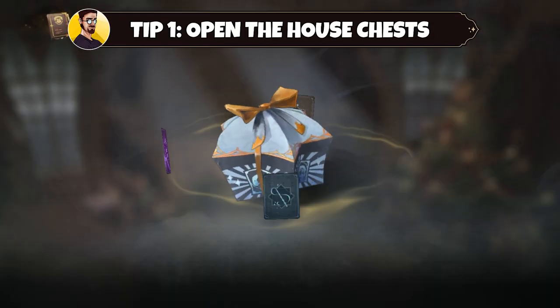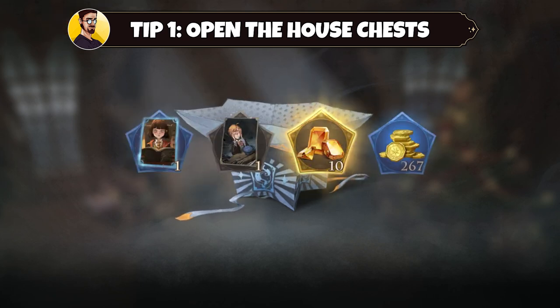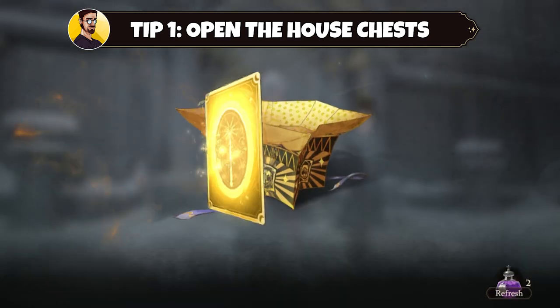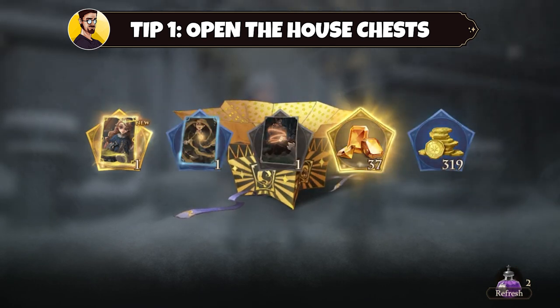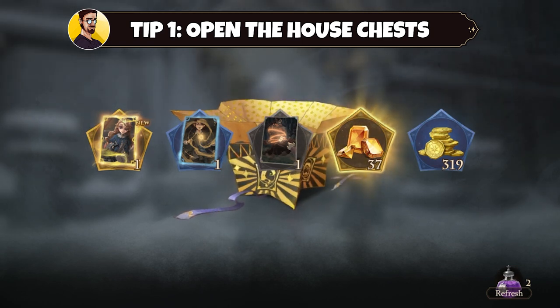Starting with tip number one: open your house chests regularly. You can have a total of four house chests, and once you open one, a new one will recharge every three hours. These house chests are very important, especially for free-to-play players who are playing the game a lot, because they give you gems, gold, cards, and if you are lucky enough, you can even get a legendary card out of the house chests.